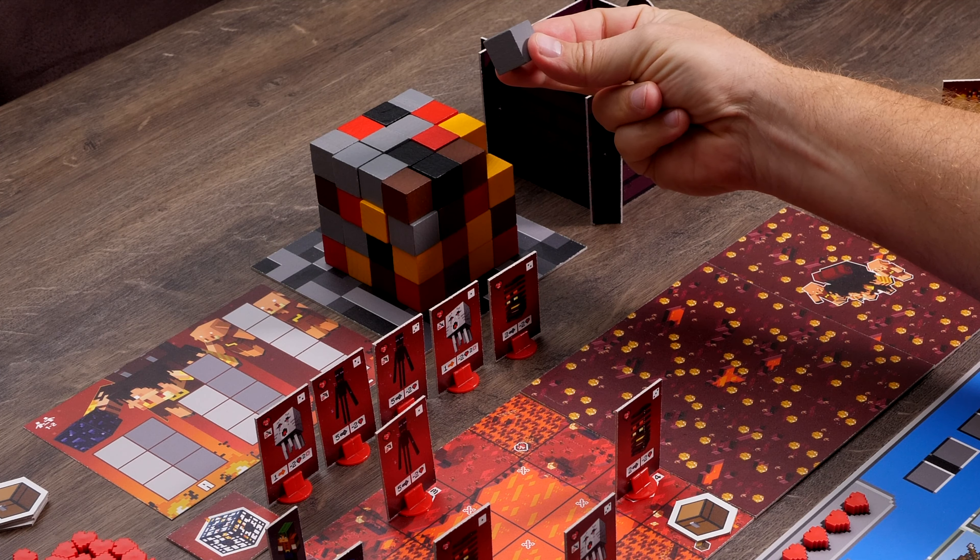If you roll a question mark on the block die, then you also have to take a block from the highest layer, though in this case you can choose which colour you want — the block still has to be unobstructed. If you roll a colour that isn't available, then you're in luck and don't have to discard a block.